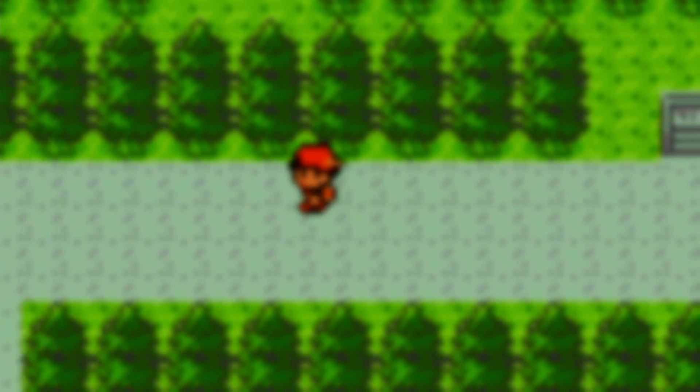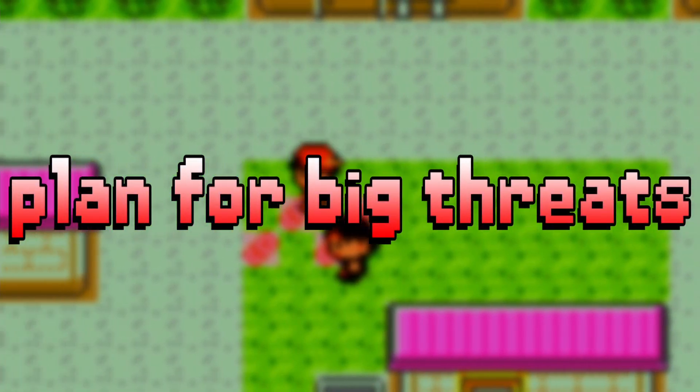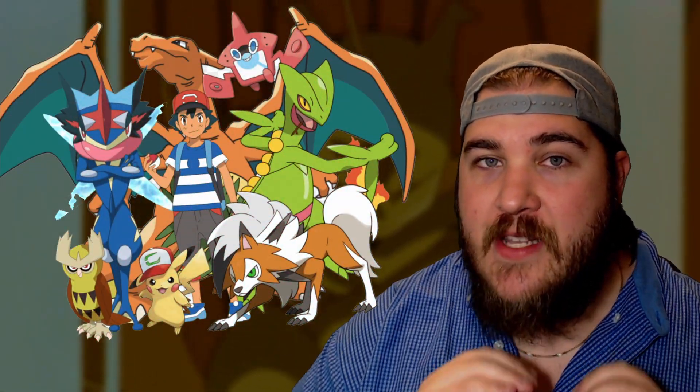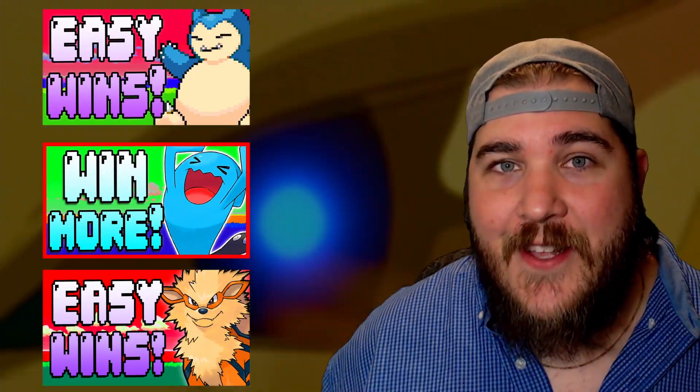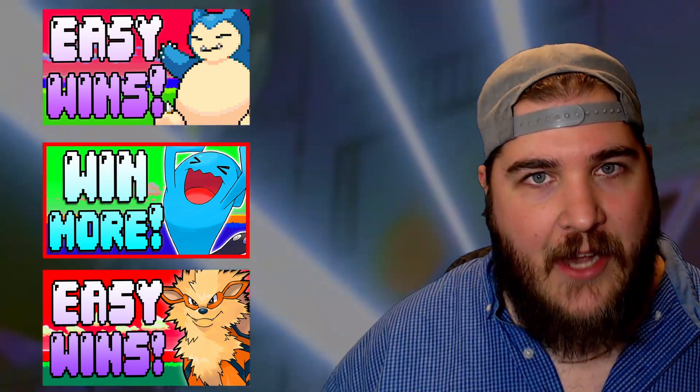Tip number three: in the late game, start to plan for specific Pokémon. In the late game of your run, chances are you've got a team that's pretty balanced with typings, power, bulky Pokémon, and glass cannons — especially if you've used all the tips from past videos. But if you are randomizing your game, it can be really nice, especially in early gens, to think about legendaries or really strong Pokémon that could absolutely destroy your team.